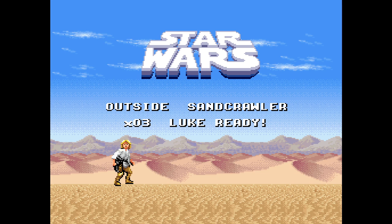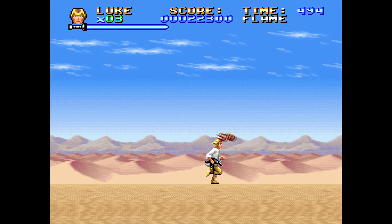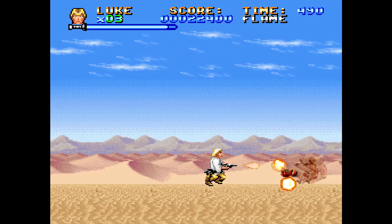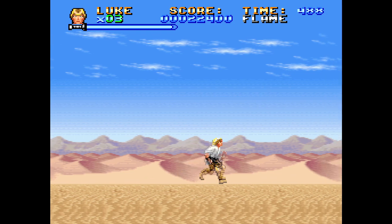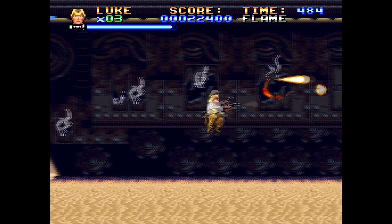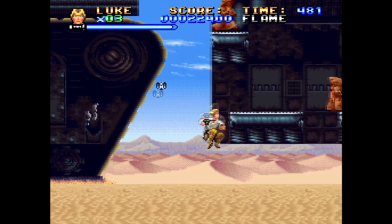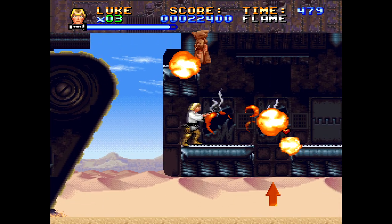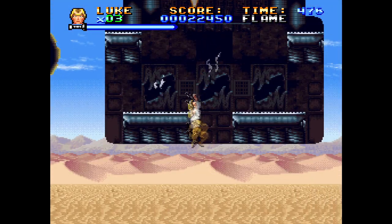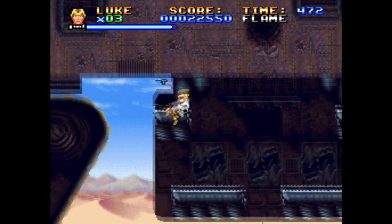We're outside the Sandcrawler now and get off to go besiege the Jawa fortress. That was a health sword we just picked up — it extends our health bar. I don't understand it either, but sure. Got to take out all these deadly outer defenses that the damn Sandcrawler has — bristling with turrets, of course. Understandable, considering this is the Super Star Wars universe.